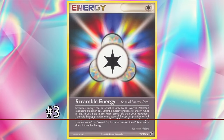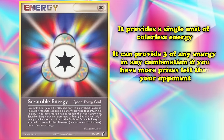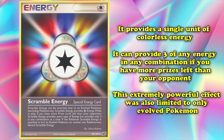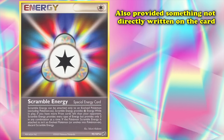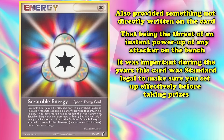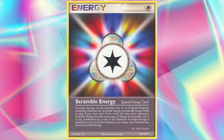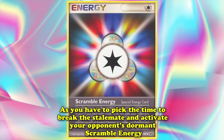At number 3 we have Scramble Energy. This energy provides a single unit of colorless energy, but if you have more prizes left than your opponent, it can provide three of any type of energy in any combination. This extremely powerful effect was, akin to the previous entry, only limited to evolved Pokémon. Scramble Energy also provided something not directly written on the card: the threat of an instant power-up of any attacker on the bench. So it was important during the years it was legal to set up effectively before taking prizes — otherwise your opponent would have an easy recovery option. This is one reason players say the EX format required much skill, as you had to pick the time to break the stalemate and activate your opponent's dormant Scramble Energy.